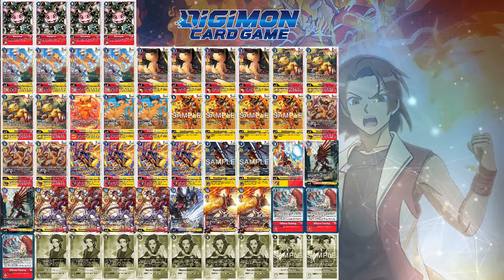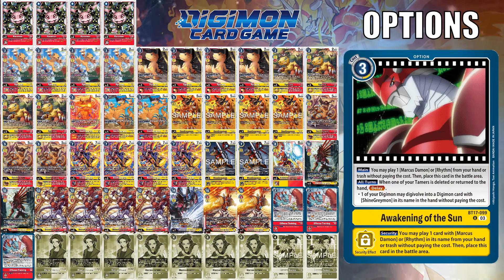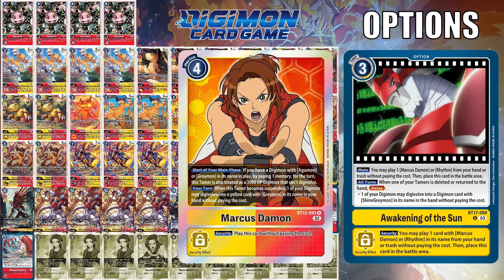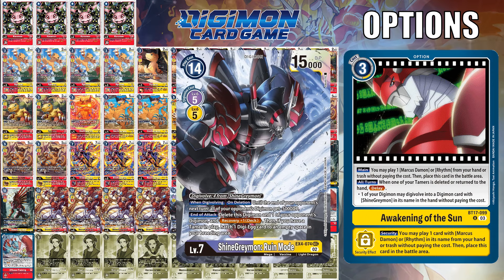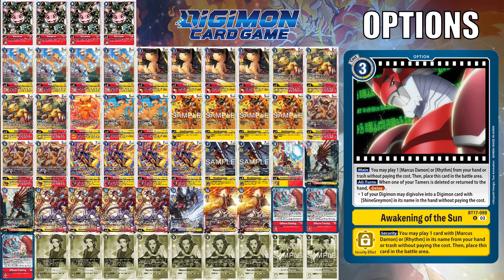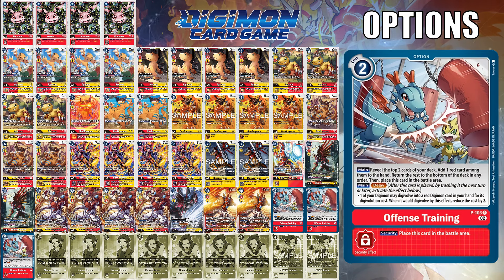While you can utilize training option cards for searching tamers or Digimon pieces, Awakening of the Sun is an interesting tech to consider mainly because it can play your tamers for free — specifically Marcus Daemon or Rhythm — before placing it in the battle area. Costing 3 memory, you can use this to not only play out tamers but also free-evo into a Digimon with ShineGreymon in its name from your hand without paying the cost. In niche situations, this could even be used on your opponent's turn if they have ways to delete or bounce your tamers. Grand Quagamon Ace or Mirage Gaugamon are viable targets. However, BT-12 Marcus feels like it does the job already, and space constraints make me lean more towards offensive training, though mono-yellow GeoGreymons could cause consistency issues.